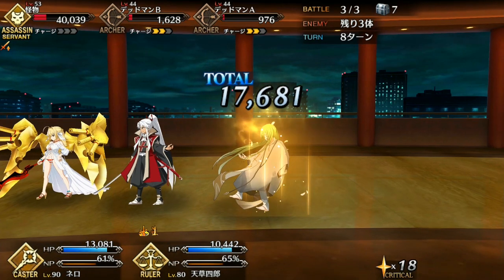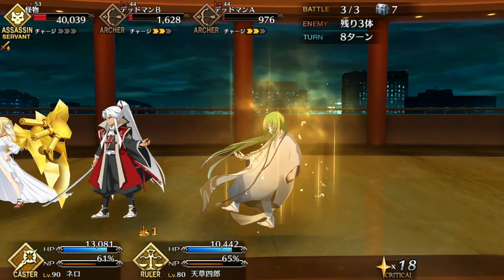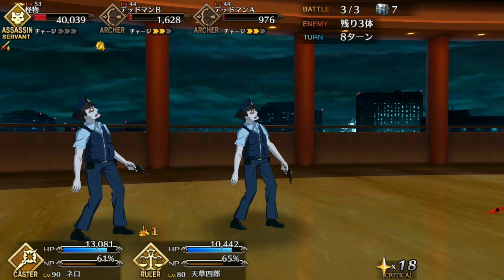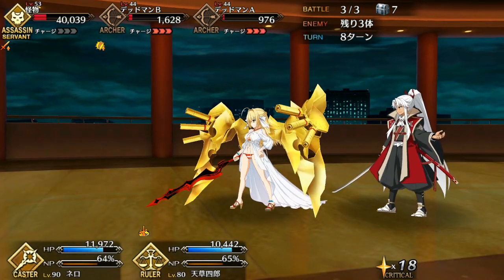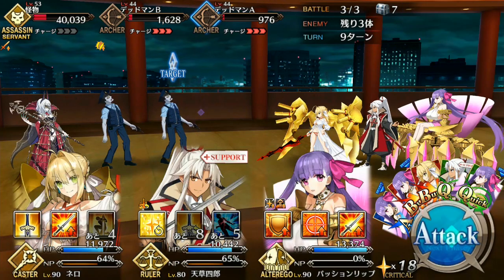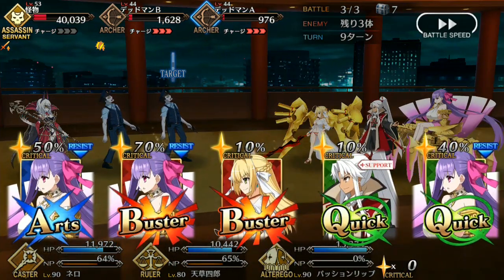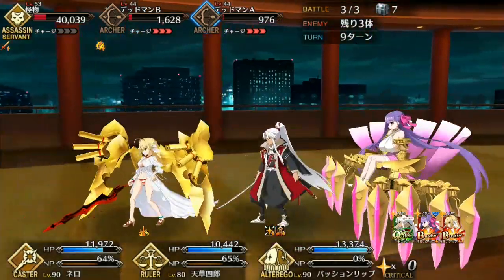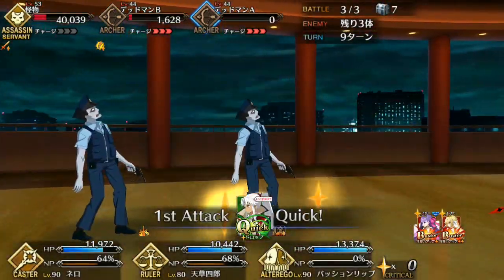The fact that his Noble Phantasm is easily spammable in the right team makes it that much better. That said, Shiro's major flaw is his lack of damage. His Noble Phantasm hits like a wet noodle even after the buster buff gets added, so don't expect any damage from Shiro whatsoever. His role is almost purely utility with his short cooldown stun and buff-removing Noble Phantasm.